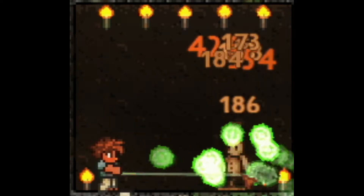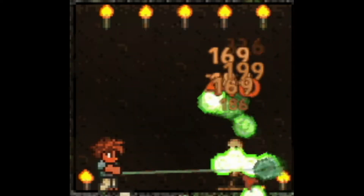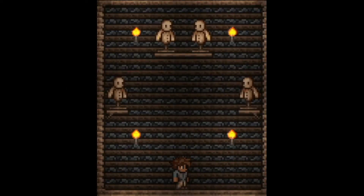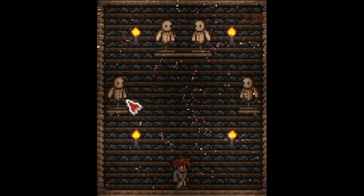The Terrarian is also slow and has a smaller range than the other Moon Lord drops, along with having a relatively low DPS. Next up, number seven is the Celebration.